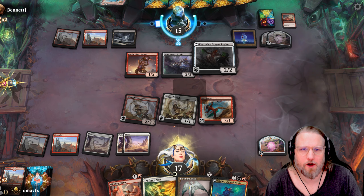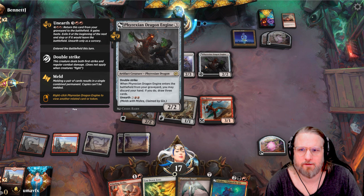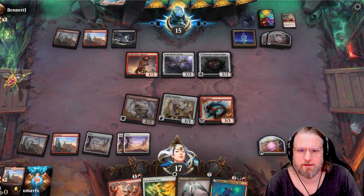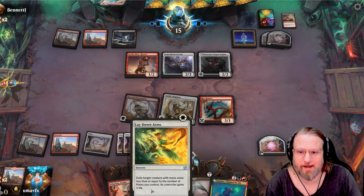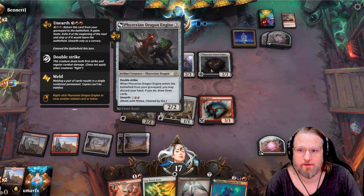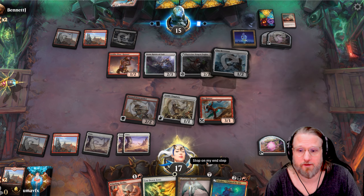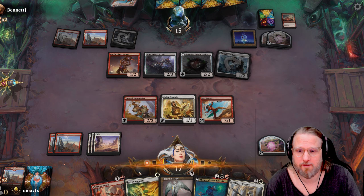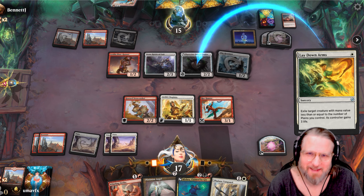This is the Phyrexian Dragon Engine - the one I need to meld with my Mishra Jig! I will need it - he wants it. Okay, this one we can exile though - that's the funny part. Exile! Which means the unearth option won't be available to our opponent. This is actually a bomb draw, as good as it can get - can't believe that. That was lucky! Exile for one mana - woohoo, nice!